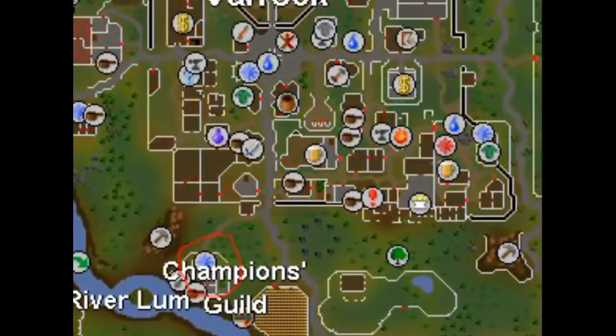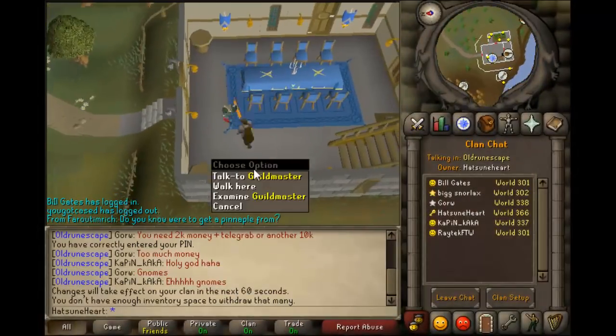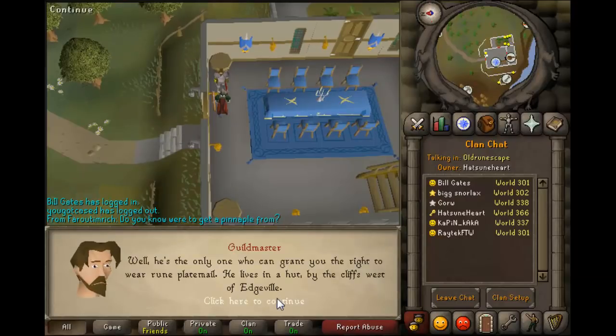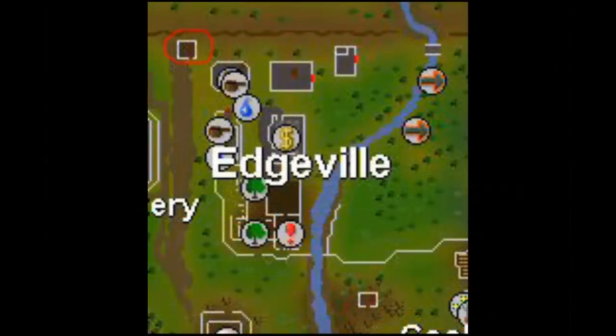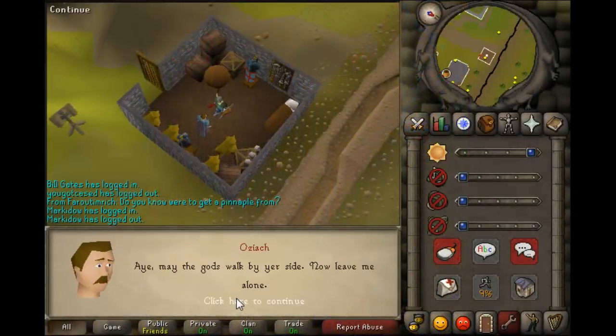First, head to the Champions Guild and talk to the Guild Master — ask him all the options basically. Then head to Oziach at Edgeville. Once there, talk to Oziach and ask him about how to wear the rune platebody, and he'll say that you need to kill the dragon Elvarg if you are to become worthy.